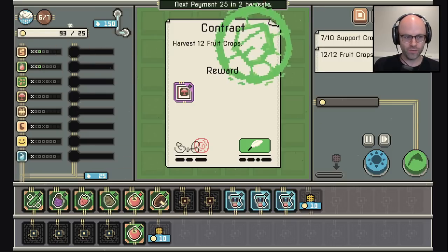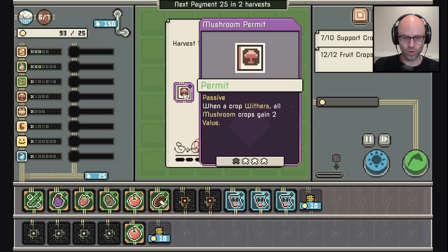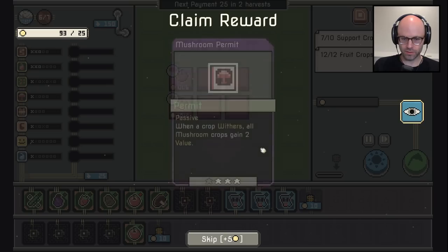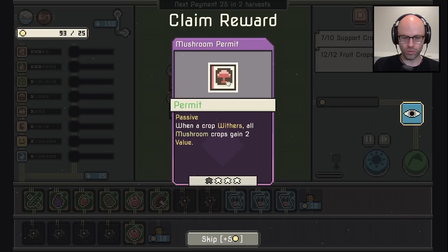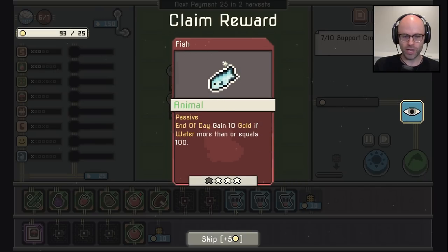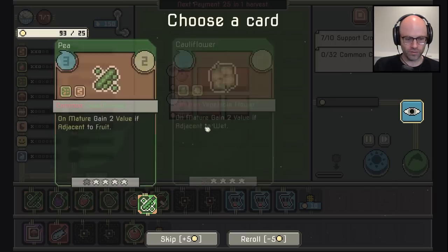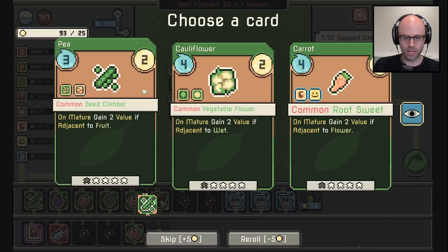25 gold — it's the easiest money ever made. I gotta repay my loan but look at the reward: when a crop withers, all mushroom crops get stronger. And we got our fish reward — end of day gain 10 gold if water is more than 150. Sounds fantastic. I'll harvest some common crops.